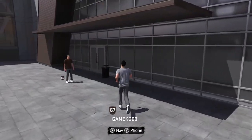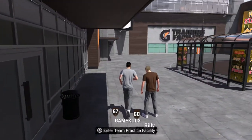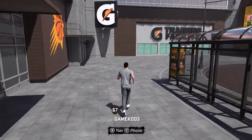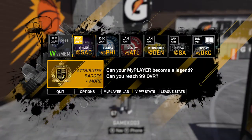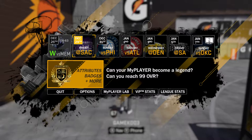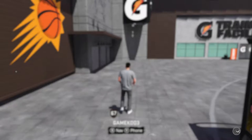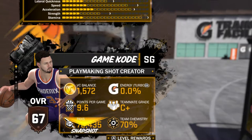Right over here we have the training facility. It will be whatever team you have — you can enter the team practice facility. In there, you can run through drills to upgrade your skills and things like that, which you can find in the little menu. If I click on that, it'll take us to our skills menu.